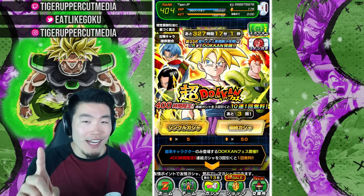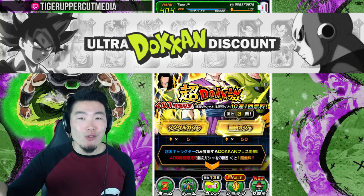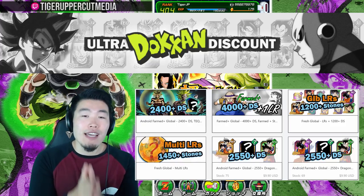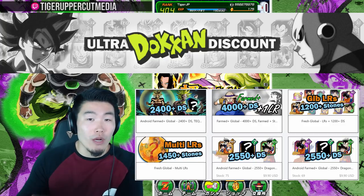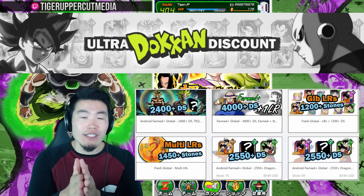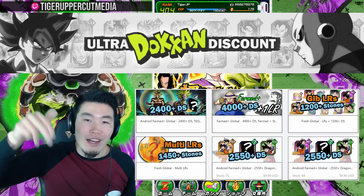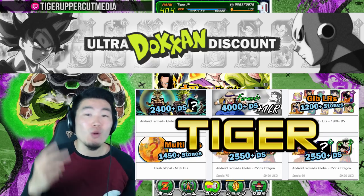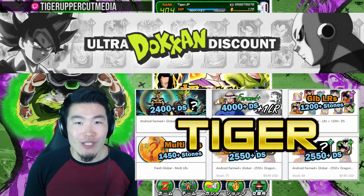Before we jump into the summons guys, just one quick thing — I wanted to give a huge shout out to my good friends over at Ultra Dokkan Discount. They are the largest online store for stacked Dokkan accounts with thousands and thousands of stones, as well as a ton of kais, ton of orbs, and everything you need for a good start or a good re-roll account. They have accounts for both Global and JP for Android and iOS. So if you guys are interested, especially for the 300 million download celebration, check out Ultra Dokkan Discount in my description down below. You can use my discount code TIGER for 20% off your entire purchase. Thank you to Ultra Dokkan Discount for sponsoring the video.